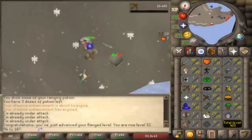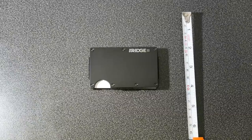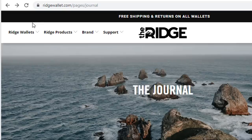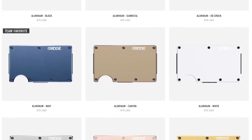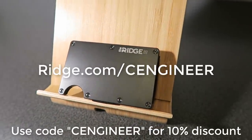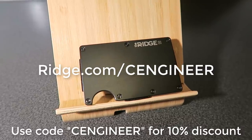Before we continue, I am very happy to announce that this video is sponsored by Ridge. If you are looking for a new and unique front pocket wallet, this is the one for you. The Ridge wallet has 30,000 five-star reviews and is the best way to carry your cash and cards. It comes in titanium, carbon fiber, and aluminum, in over a dozen different styles and colors — possibly the perfect Christmas present for a family member or friend. Use code CENGINEER at ridge.com/CENGINEER to get 10% off today with free worldwide shipping and returns.